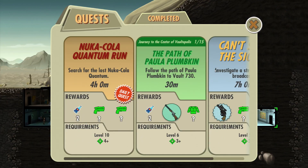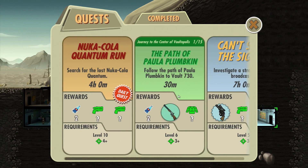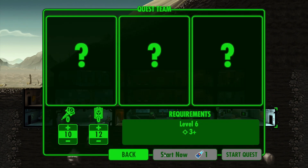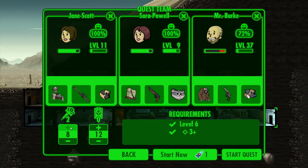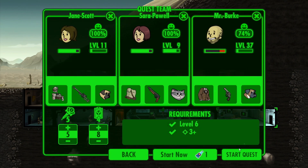It might be better to just go with something a bit shorter so I can understand the game. Let's go with the path to Plumpkin. Assemble the team with stimpaks - going to take five stimpaks. That seems to be quite a lot. I'll take some Rad-Away as well because he's really, really badly hurt.